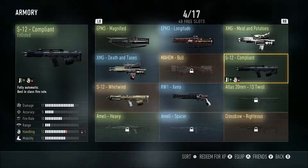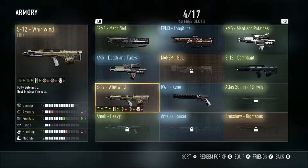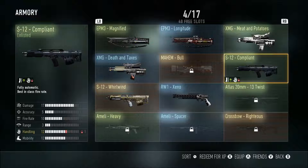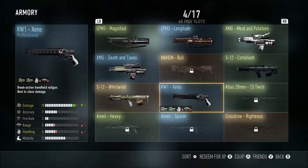Then we have the Mayhem Bull rocket launcher — nothing special about it. Then you have the S12 Compliant and the S12 Whirlwind. The Whirlwind's pretty good, the Compliant I'm not sure about. The S12 is kind of underrated but it's not the best shotgun in the game. Then you have the RW1 Xeno — ups damage by two, and in a good close range battle you can one-shot people pretty easily.